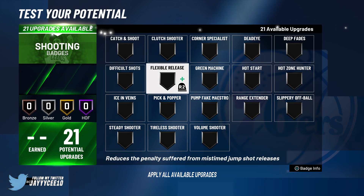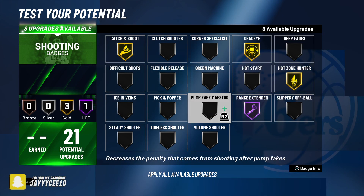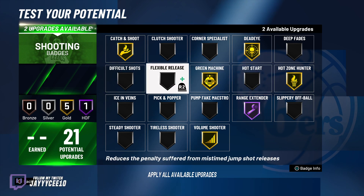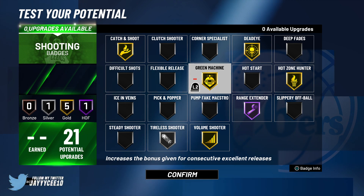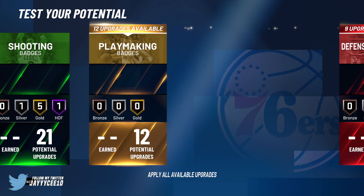For shooting badges, I recommend putting Catch and Shoot — start it on gold to try it out. Hot Zone Hunter is great once you get your hot spots. Green Machine on gold, Hot Start on silver, and Volume Shooter on gold. You might also want Tireless Scorer since you can get a bit tired with this build. These are the main shooting badges I recommend, though once the game comes out we'll see which badges perform best.